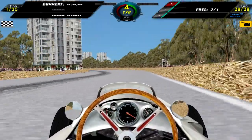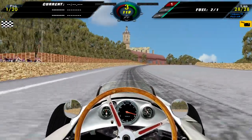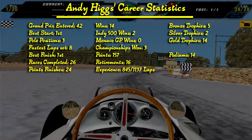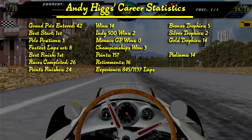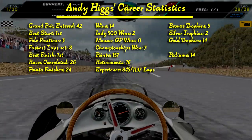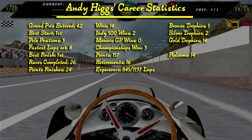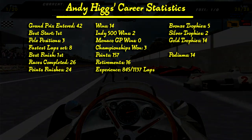Not a great race, but a win is a win. Here are the career statistics: this has been Andy's 42nd Grand Prix, his best start is from first, he has three pole positions, has posted eight fastest laps, his best finish is first. He has completed 26 races, 24 in the points, won 14 races — two of which at the Indianapolis 500 — has three championships, scored a total of 157 points, retired 16 times, experienced 845 out of 1137 laps, with five bronze, two silver, and 14 gold trophies — and 14 podiums.